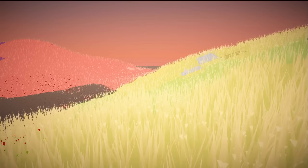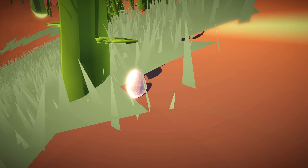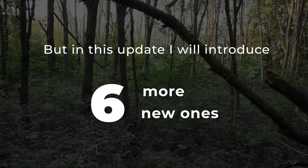The seven existing food types are: soft plant tissue, which includes grass, seeds, fruits, nuts, meat, eggs, and nectar. But in this update I will introduce six more new ones, and in this video we'll go over them one by one.